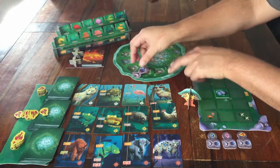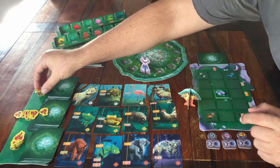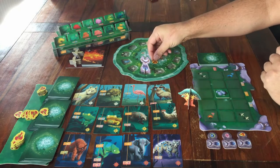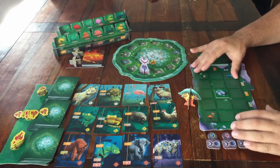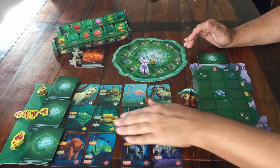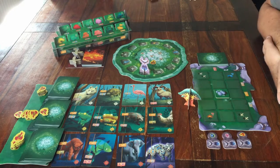The final detail is placing one flame token with the number 2 on it in the middle of the spirit board. You're ready for the first round of Living Forest. If you'd like to know how that goes, follow me to the tutorial. Thank you for watching, feel free to leave a comment, and see you for the next one.